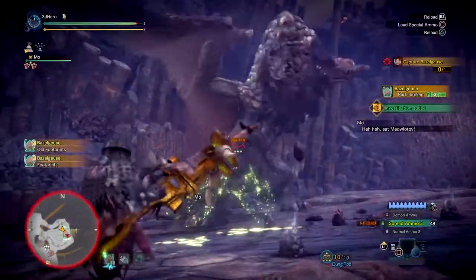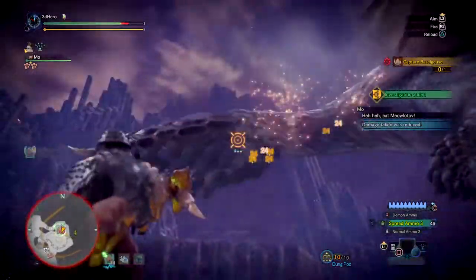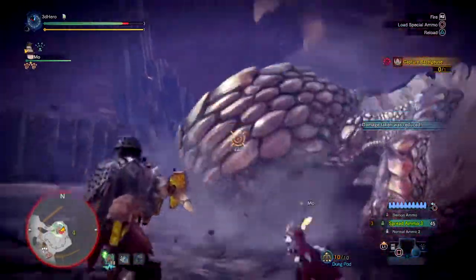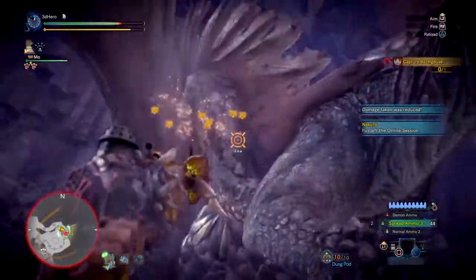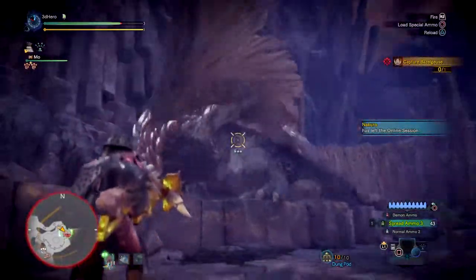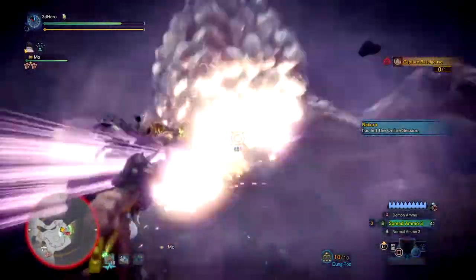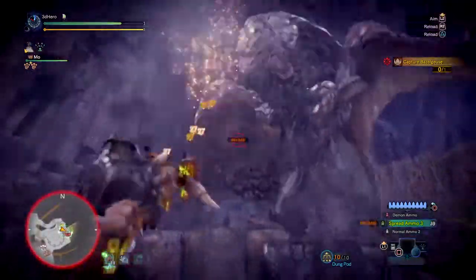So for playstyle, this is a pretty simple setup since you're using spread rounds for your main DPS, so it's a no-brainer that you need to be up close to the monster to make it work. Make sure you bring the Rocksteady Mantle to negate monster roars and damage for a set period, as this will allow you to go ham on the monster — and as currently shown in the video, it gave me a lot of opportunity to deal large damage in quick bursts without being interrupted.